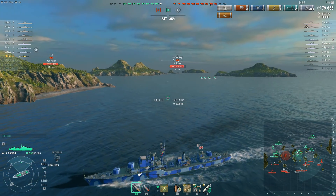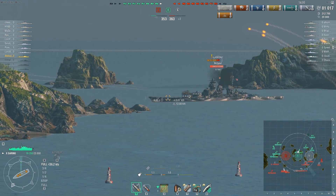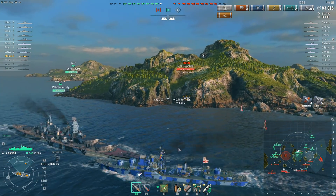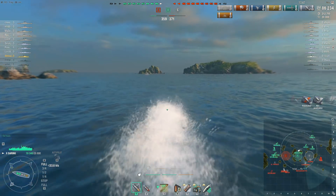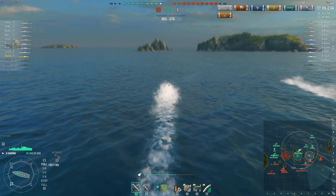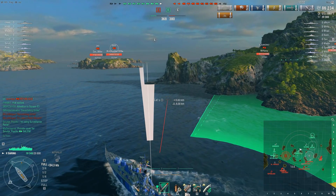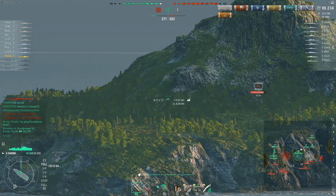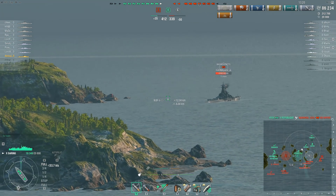There are some torps going for the Kurfürst. I'm not sure if firing here was the best choice — he fired because there was no downside since he was behind an island shortly afterwards and the enemy didn't have time to shoot him. But he gave away his position, which means the enemy is certainly expecting torps from this direction. If you have torps coming for someone and they don't know you're there, it's sometimes better to hold your fire. That said, the Kurfürst could be running hydro anyway, making it a moot point.